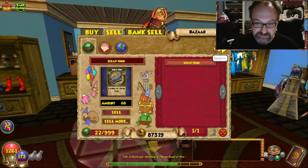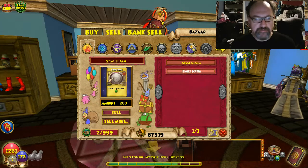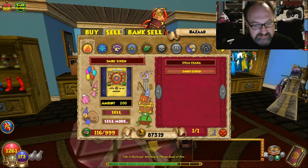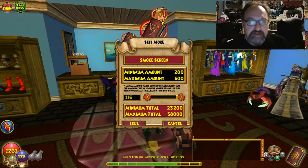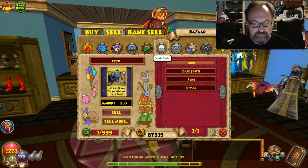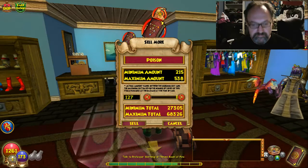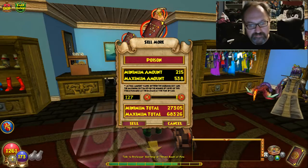You can sell the stinkweed if you're so inclined. Steel charms, which it gives occasionally — you sell both of those, that's 400. Stinkweed builds up quick and its benefits build up quick. Once you have a mature harvest, it's going to be the minimum total — 23,200. That's about one harvest's worth. Over here in the land of poison, there's more: 27,305. Which in total is about 50,000.